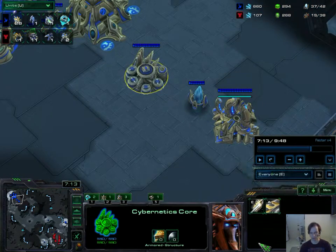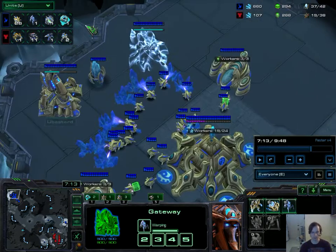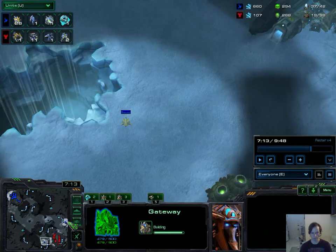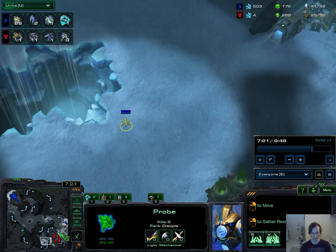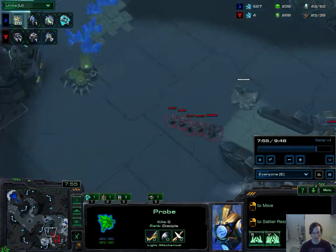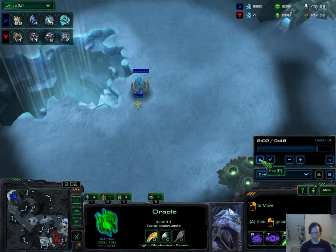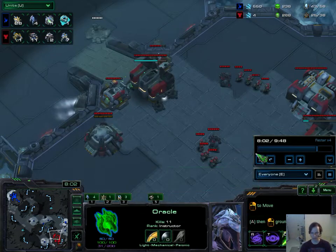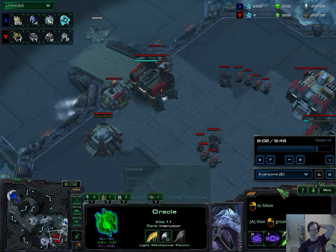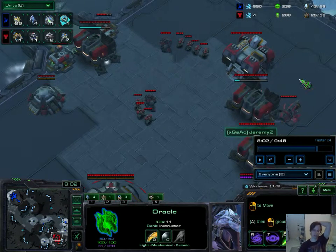I've been chrono boosting my gateway research so that I can transfer them to warp gates. I've got a third gateway coming in, and I've got a proxy pylon about to go up. I'm doing some damage up front with my Mothership Core. I almost lose that, which would have been pretty bad. I did lose a Stalker, but I've still got the threat of the Oracle, and my second wave is pretty much all-in. Three gateway Stargate — you can expand behind it, but you kind of have to decide if you really want to just finish the game, go all-in, and if your all-in fails, GG and start a new game.